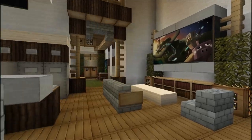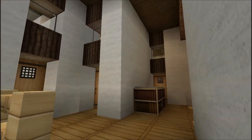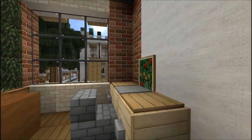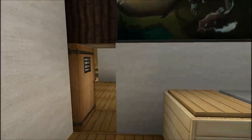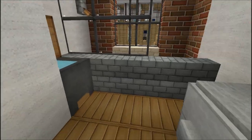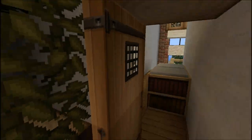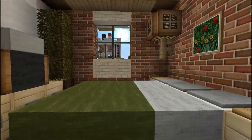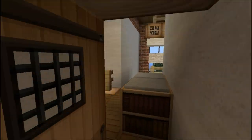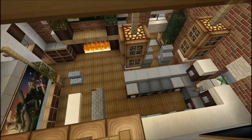Up here are two bedrooms and a bathroom. We got a bedroom with a desk but no dresser. The bathroom is small but has all the necessities. Then another bedroom, a little bit larger - everything you would need. There's actually a balcony here that looks over the area, which I thought would be pretty cool.